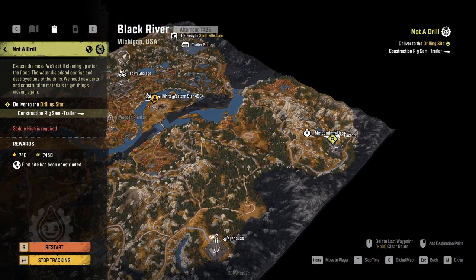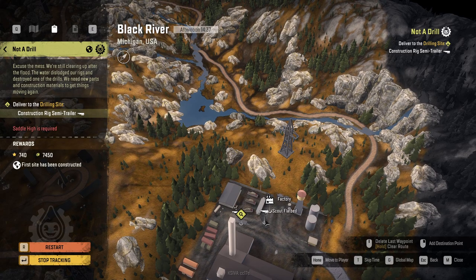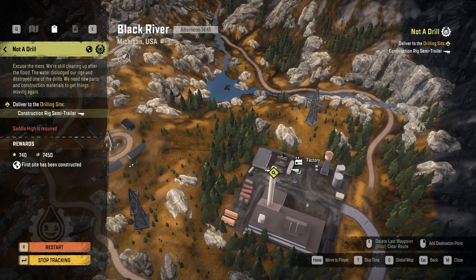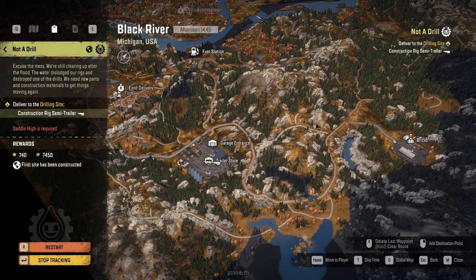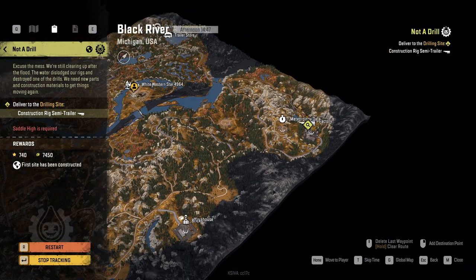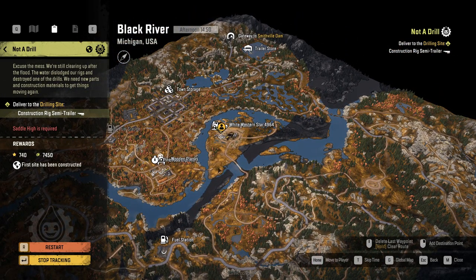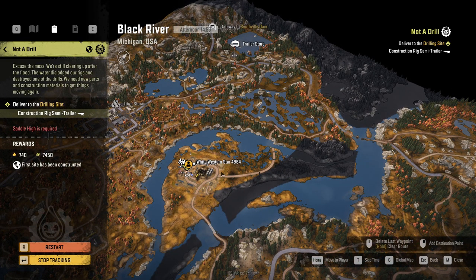To finish this area we need to get a high-saddle-required construction ring semi-trailer. If you guys remember from one of the earlier episodes when we were here with the Chevrolet scout jumping all over these rocks - it's that electrical-looking generator thing. That is indeed the trip and that's going to be heavy and that's going to be on-road and off-road, and that's probably going to be the next episode. I'm going to be taking this trailer to the trailer store off screen just so I don't bother you guys with the logistics of it - it shouldn't be that much fun to watch.